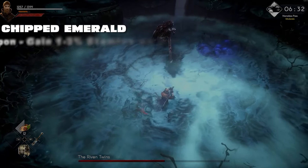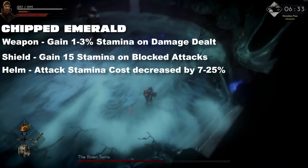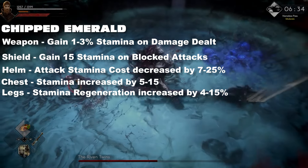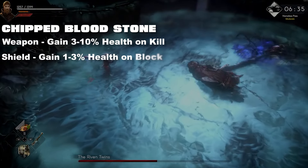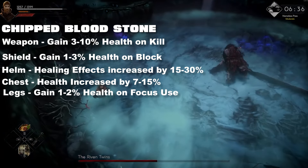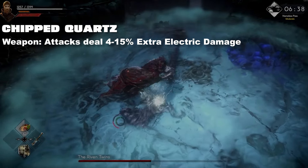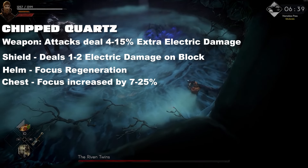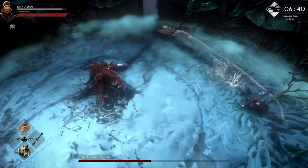For the emerald: weapon gives stamina on damage dealt; shield gives stamina on blocked attacks; helm decreases stamina cost; chest increases stamina overall; legs give stamina regeneration; gloves refill stamina on parry. For the bloodstone: weapon gives health on kill; shield gives health on block; helm increases overall healing effects; chest increases overall health; legs give health on focus use; gloves give health on parry. For the quartz: weapon deals extra electric damage; shield deals electric damage on block; helm gives focus regeneration; chest increases focus; legs give electric resistance; gloves deal electric damage on parry.